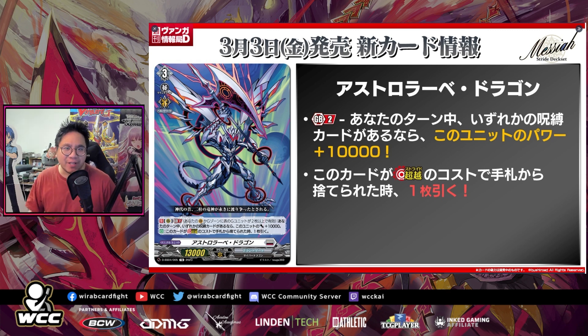First is the Astrolabe Dragon. This is a Generation Break 2 effect: during your turn, if any player has a lock card, this unit gets plus 10k power — pretty average. But the second effect is actually pretty good: when this card is discarded as the cost of stride, draw a card. So it's essentially a free stride.